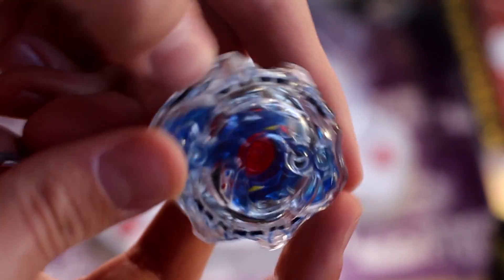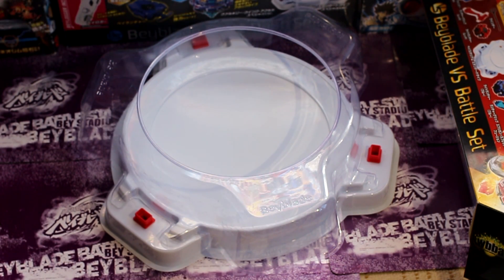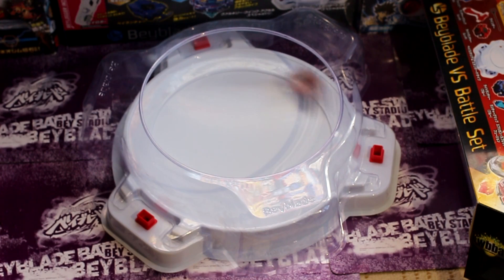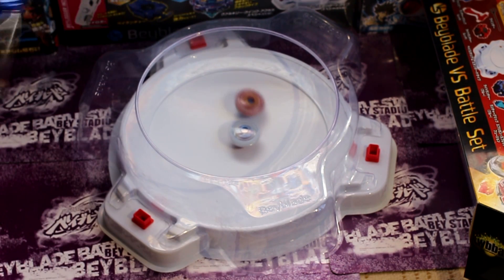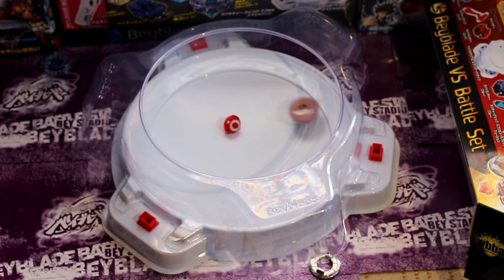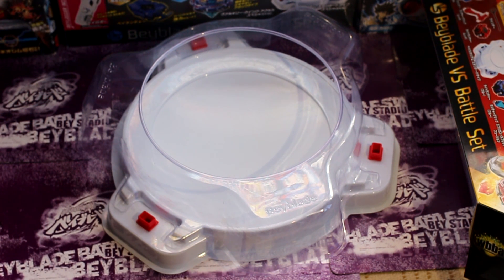I put my blue launcher on this nice blue grip — let's see if it does the job. Go shoot! That's Spriggan spinning. Go, Valkyrie! So let's do a quick battle. Go shoot! And Valkyrie wins, even with that horrible launch. I hope you guys enjoyed this unboxing of the Versus Battle Set. I'll see you guys next time.